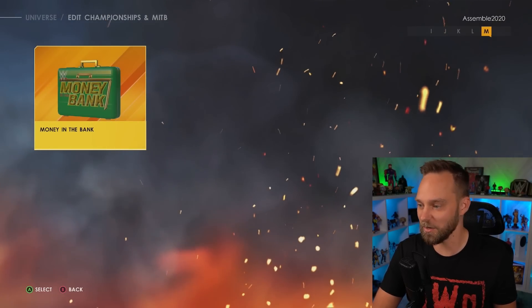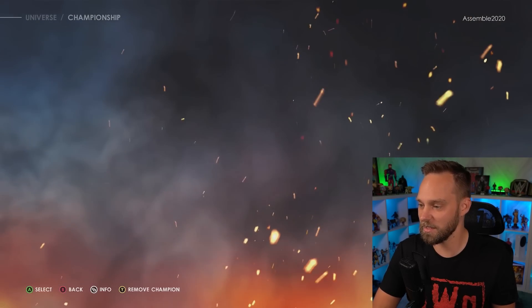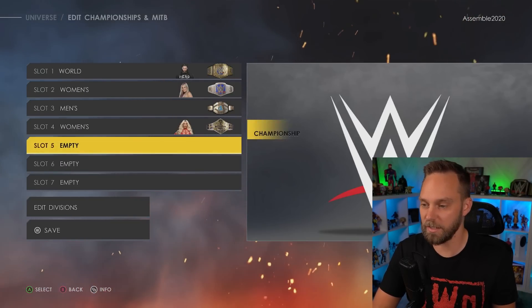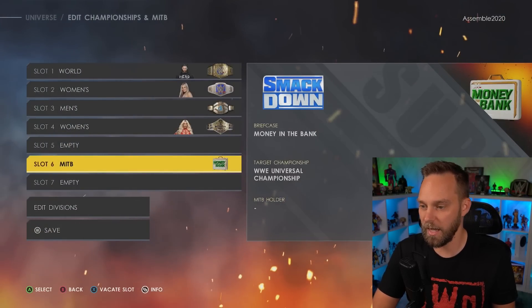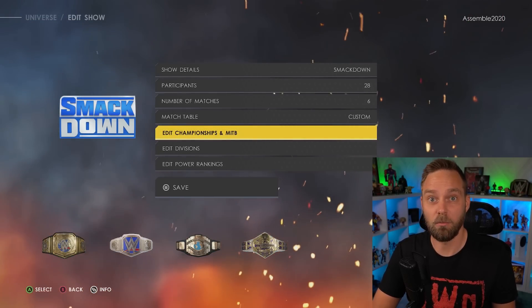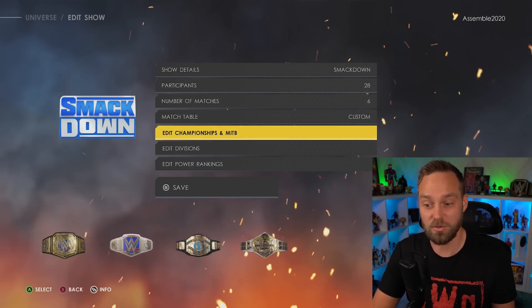Now I can get through to the menu and I can add the existing Money in the Bank. This is terrible because you want to be able to add in custom Money in the Bank briefcases throughout the mode. In my experience, custom championships do not crash universe mode - I often use custom championships throughout universe mode and have not really had any issues with that. So what I'm going to do is delete these Money in the Bank briefcases. The one big problem I have with universe mode in terms of crashing is a downloaded custom Money in the Bank briefcase - it will crash the mode and you cannot edit it.